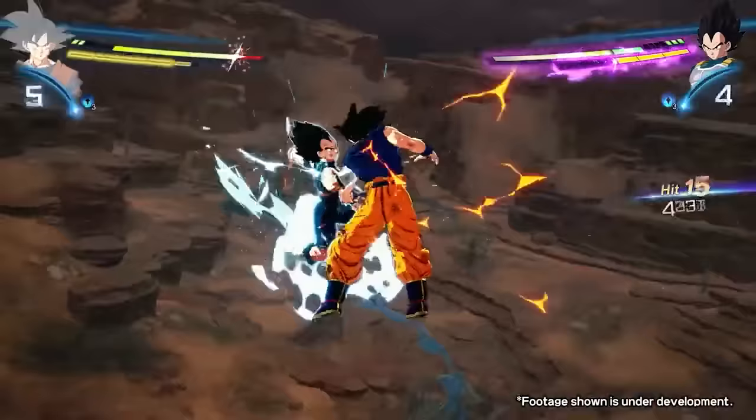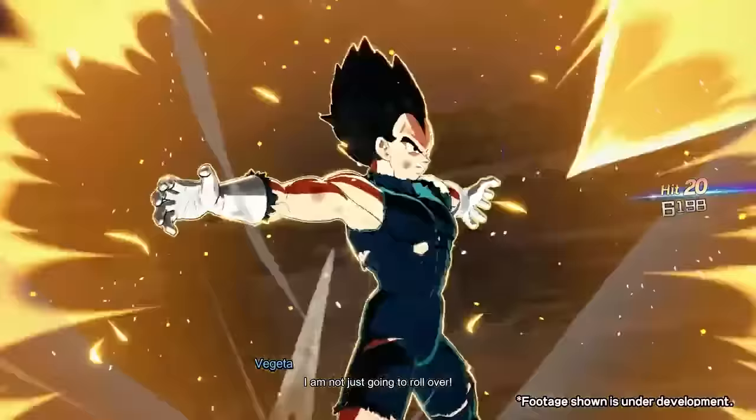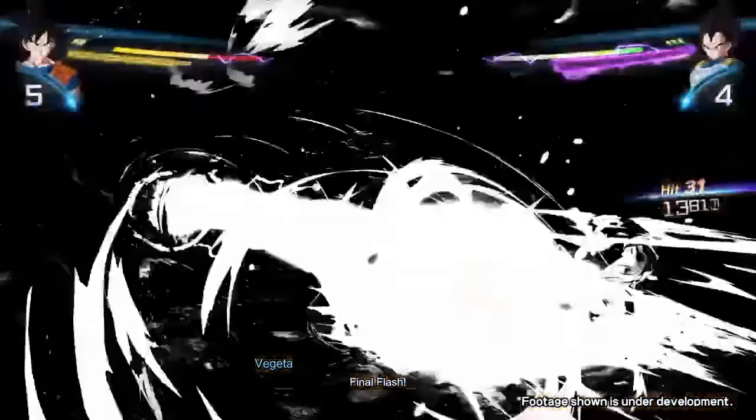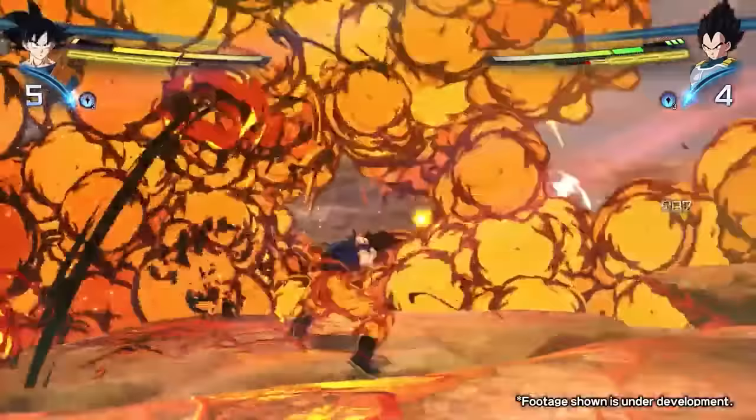Whereas in Xenoverse, if you want to avoid being punished, you can just press the Circle button or B button on your PlayStation and Xbox controllers respectively, then press dash immediately after, and you're free. That's all the effort it took to avoid literally every single interaction in the game.